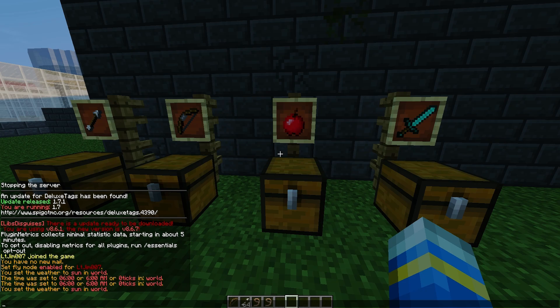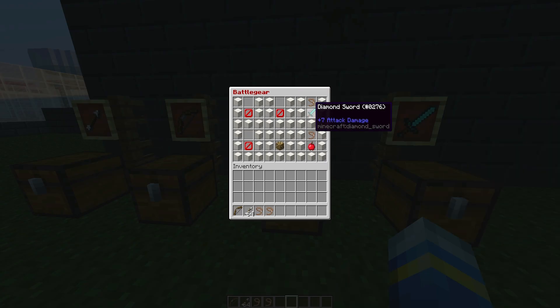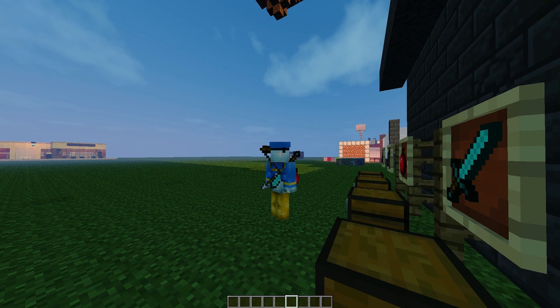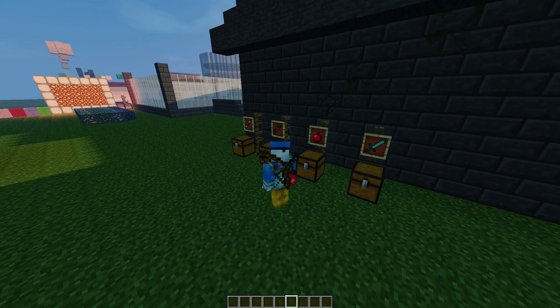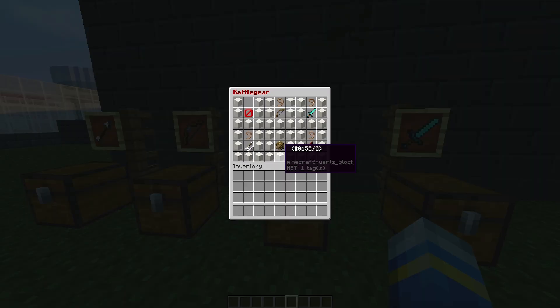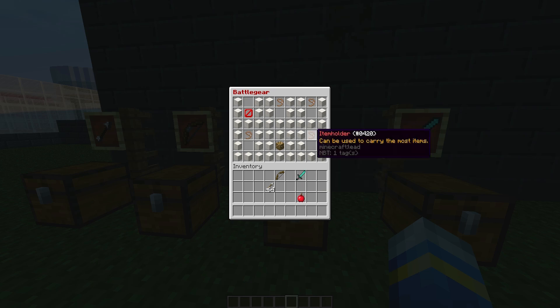If it's enabled you can have swords at your side, maybe a bow on your back — it's really cool. So if we place the bow in here and the arrows in the quiver slot, as you can see on our back there is the bow and we have the arrows by our side.